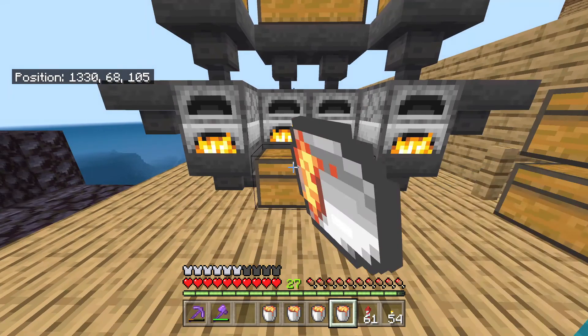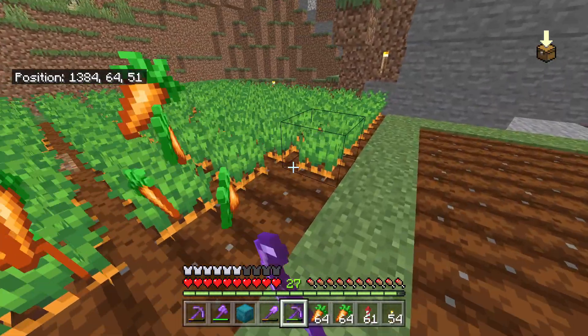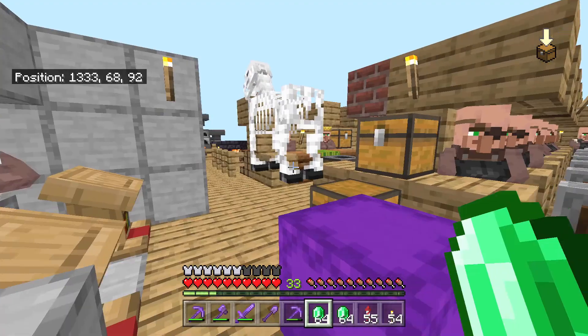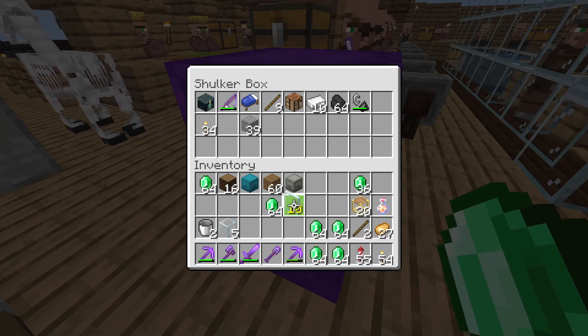While the sand is smelting, keep making more sugarcane to level your cartographers, and keep on farming. Here's how many carrots I get with a fortune 3 enchantment — it's absurd. You can also do this with potatoes, so you don't only have to do this with carrots. You spend a few minutes collecting sand and wood, AFK while it all smelts down, and here's how many emeralds I got.